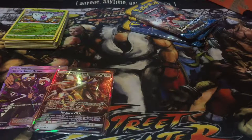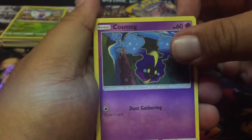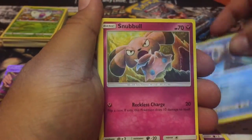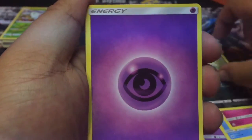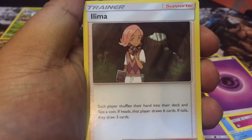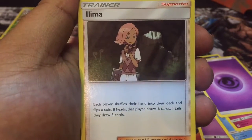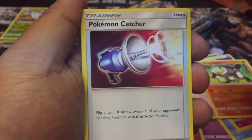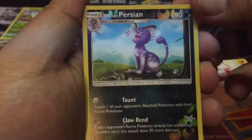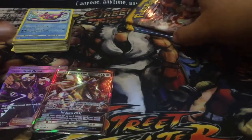I saw him already — Cosmog again, we need to put that one in the bag too. He's out of the bag. Lilipup again, they're friends. Wingull again. Snubble. Ooh, that's a nice artwork. Carvanha. Ilima — I still don't know what gender you are. Each player shuffles their hand into their deck and flips a coin, if heads that player draws six. Oh, Passimian! I'd run that — I like having my games based on luck. Alolan Persian — gross. Bruxish — grosser.